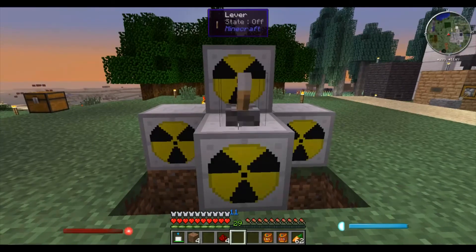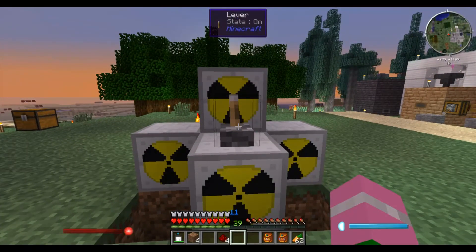Nuclear reactors are turned on with a redstone signal. The easiest way to do that is to shift-click a lever directly onto it, and you can go ahead and turn the reactor on like that.